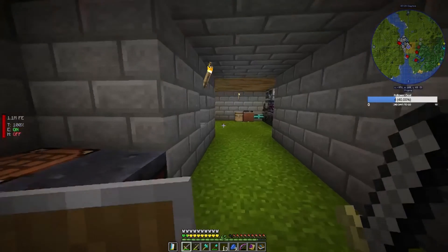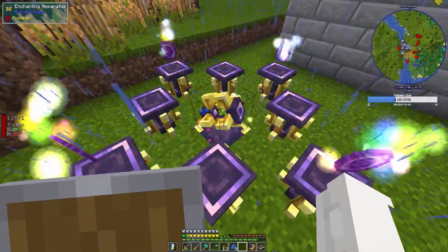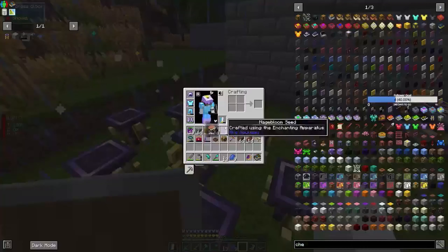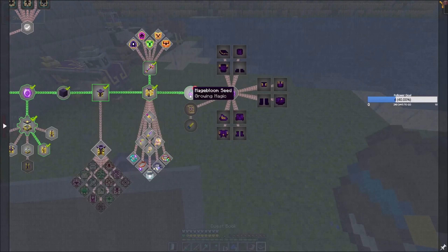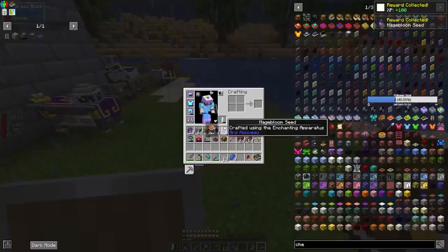One, two, three, four — and seeds go ahead and make some awesome little animations. Just makes the game a little bit nicer, doesn't it. That makes the third magebloom seed, and then it goes and gives us some more which is kind of unhelpful.